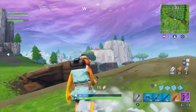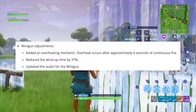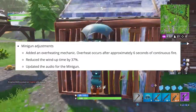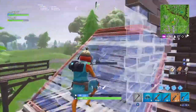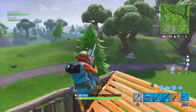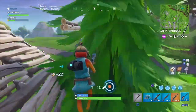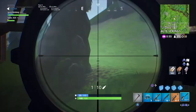The next big update was the minigun adjustments. They added an overheating mechanism — thank god they did — because it is very annoying when people just spray with the minigun. It overheats after about six seconds of continuous fire. They also reduced the wind-up time by 37%, which kind of compensates for the overheating to an extent, and they simply updated the audio for the minigun as well.